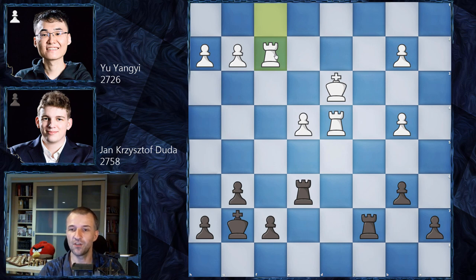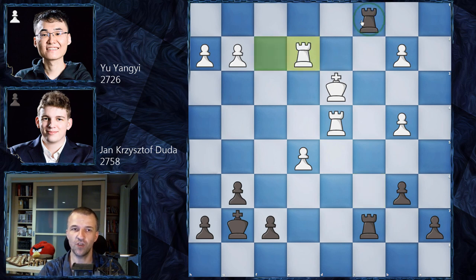Rook c7 by Duda, rook f1, rook e6, rook f2 — it's just dancing of the rooks, nothing much happening, a pretty drawish position. However, black is slightly better due to the isolated pawn on the e-file and the doubled pawn on the b-file. Duda plays rook from e to c6, doubling the rooks but still unable to penetrate the white position. We have e5, rook c1 by Duda, rook e2 — if Duda tries to attack the pawn from behind, white prevents it. Rook d1, check, check, and king e4.